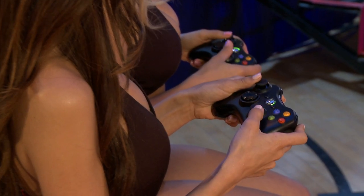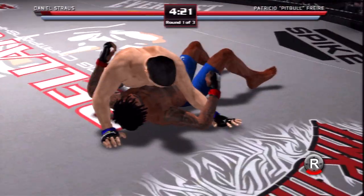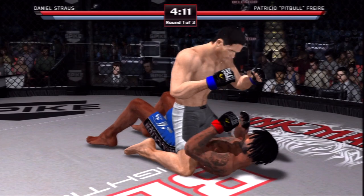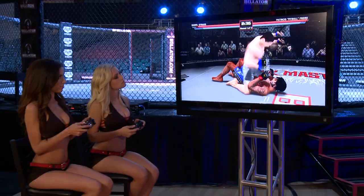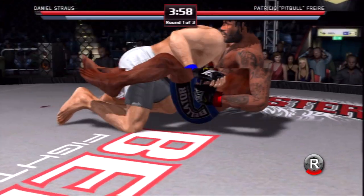Mercedes uses right stick left to start to grapple with Jade and then hits right stick down to get Jade to the ground. Now that Mercedes is in top guard position, Jade can throw a couple of punches to fight back. But Jade's best option when Mercedes is on top of her in guard position is to counter by hitting her right stick down and pounding the face buttons to execute the guillotine.